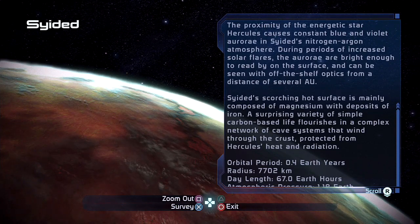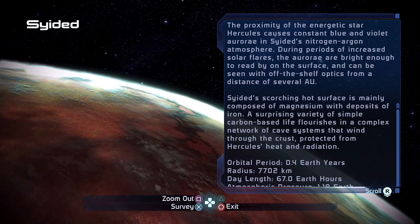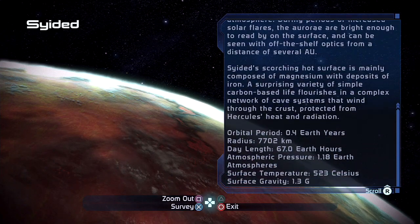You'd have to put blankets over the windows and probably still get the light through. Cyedad's scorching hot surface is mainly composed of magnesium with deposits of iron — fairly metallic and magnetic. A surprising variety of simple carbon-based life flourishes in a complex network of cave systems winding through the crust, protected from Hercules's heat and radiation. So it makes sense — mole people, basically — because the surface is 523 degrees Celsius.